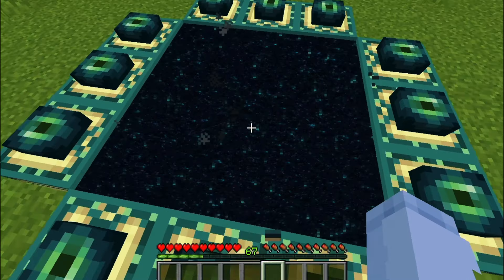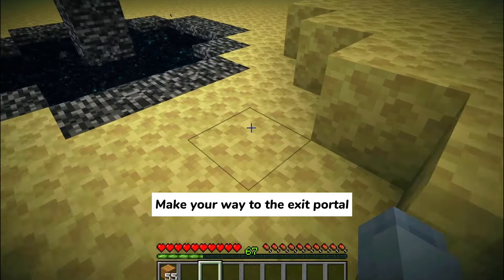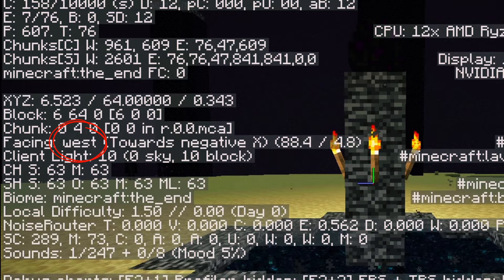Now, let's head to the End Dimension. Once you're in the End, make your way to the Exit Portal. This is where we'll set up our Wither Trap. Make sure you're facing west, just like you see on the screen.